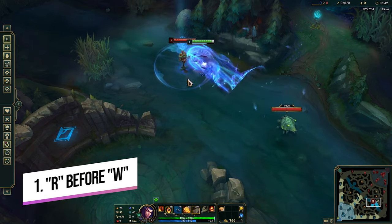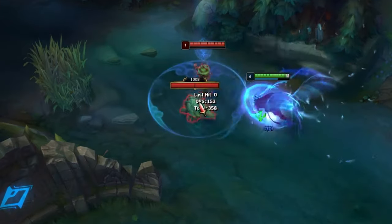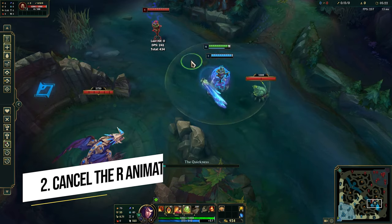Tip number one is super simple: if you E before you W, you can guarantee your W landing. That's the standard Rakan combo, but I have seen some people especially at lower levels forget that they can do this.